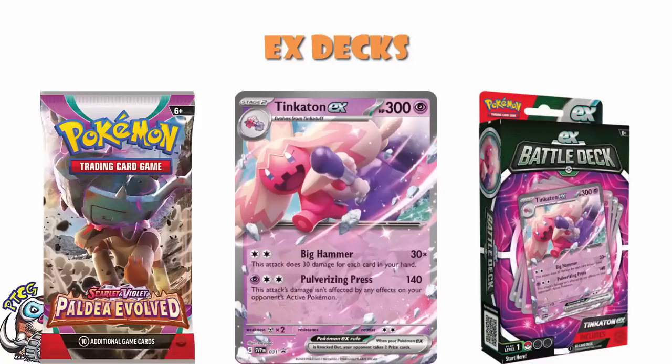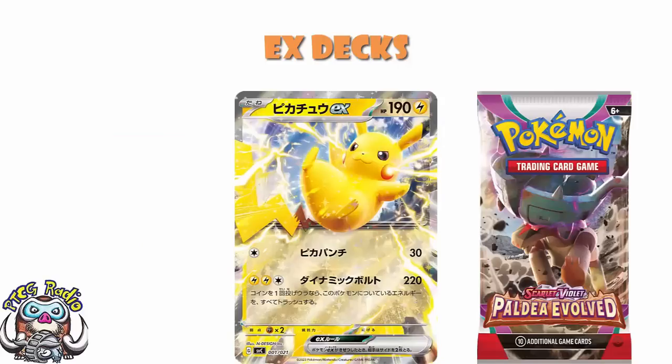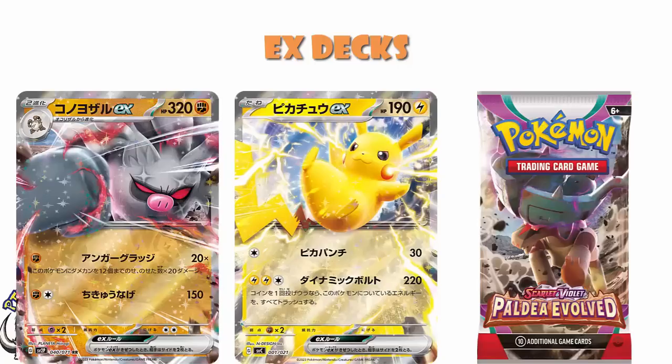And it doesn't really make much sense. Like I told you, we've got three Japanese sets, and those three Japanese sets have 18 EXs in. We add in Pikachu. We take out regular art Annihilate to make room for Pikachu. It's not a dramatic pause — that's it. We're done. We don't need to do anything else.